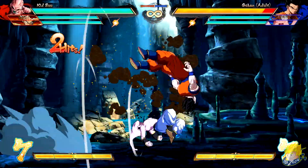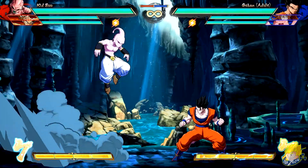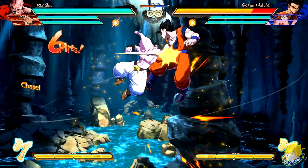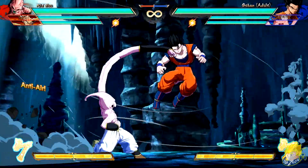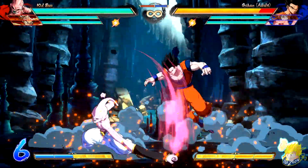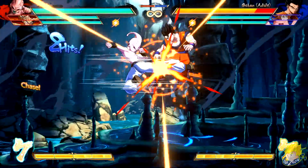Kid Buu's standing unique, crouching unique, and jumping unique attacks can now cancel his medium attack into a combo, creating more combo extensions. The light and medium versions of Mystic Arm Swing have added invincibility to jumping attacks. His Kamehameha — after performing it, he can super dash.